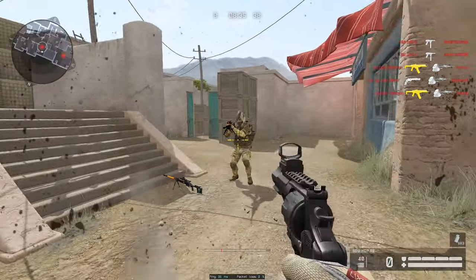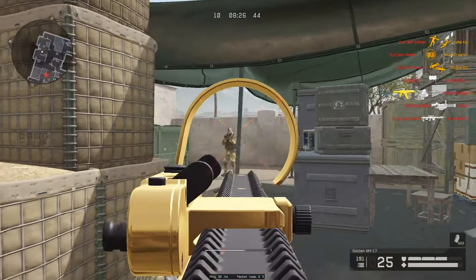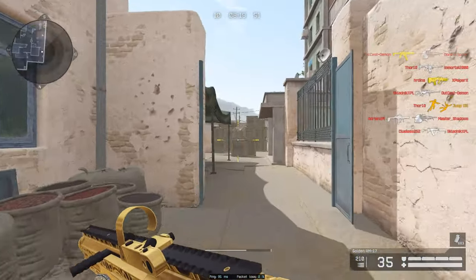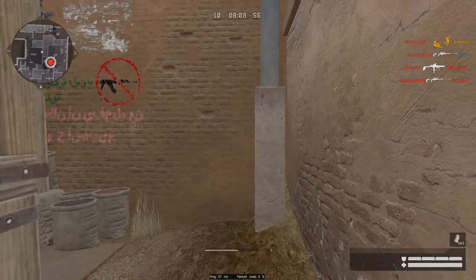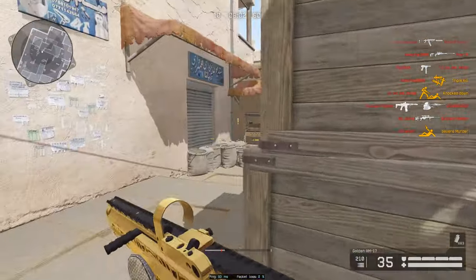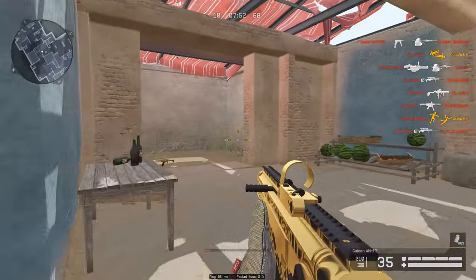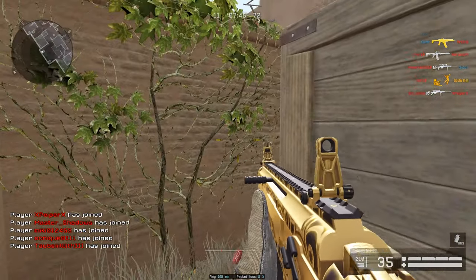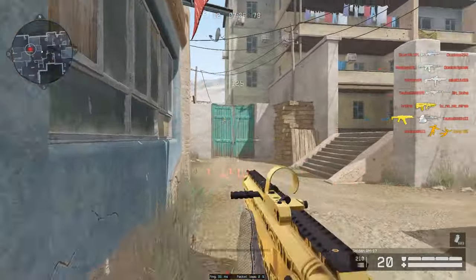Damn, that guy drop-shotted my man. As I was saying, this map is actually honestly super good — the FFA on this map is really good because the spawns are way higher quality. From my one game on this map so far, the spawns are much better positioned and planned than they are in traditional FFA maps, which is a little weird. We have a full lobby here and there's a lot of time left, so hopefully you guys can see this gun in action properly.